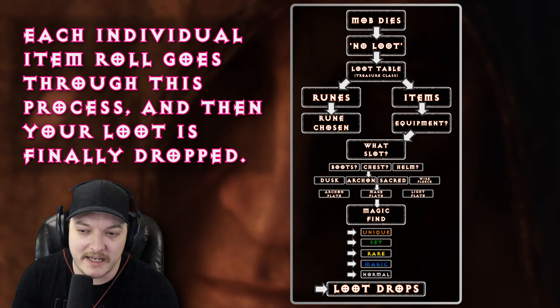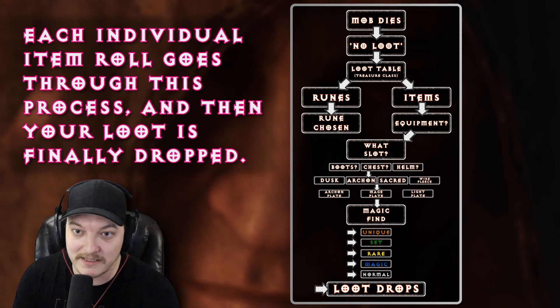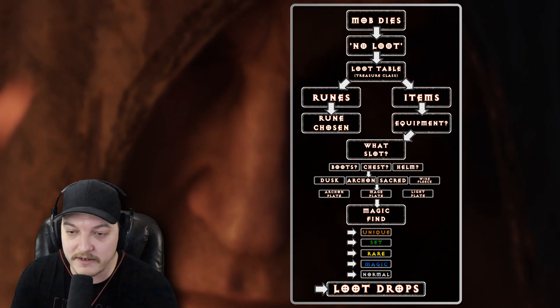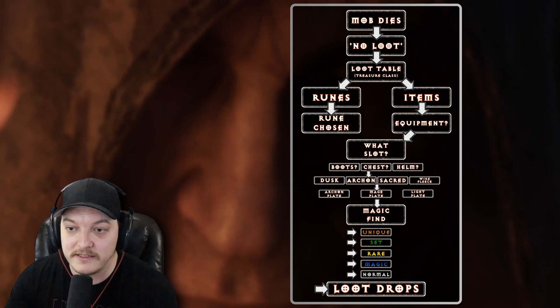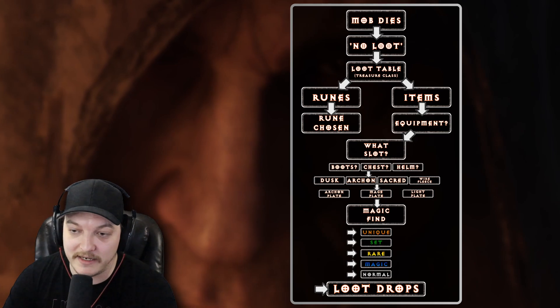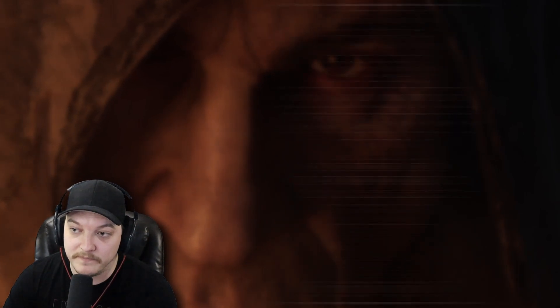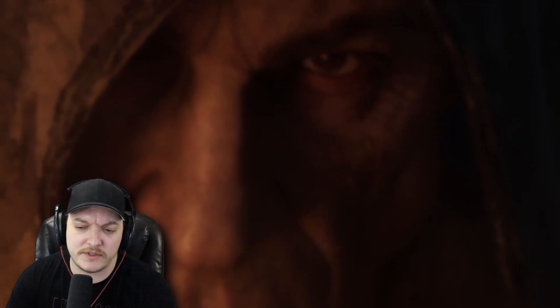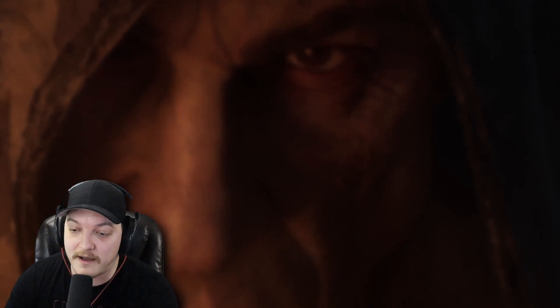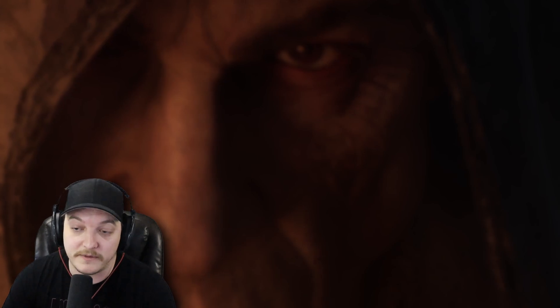In a nutshell, that is essentially how the game decides loot. I might have gotten these steps a little mixed up, but from my understanding, that is the series starting from the top working down on how items are decided in D2R when you kill a mob. Thanks for watching — I hope that this was informative. Hope to see you guys in Twitch chat. Otherwise, leave a comment, like the video if you thought it was informative, and I'll see you guys soon. Thanks.